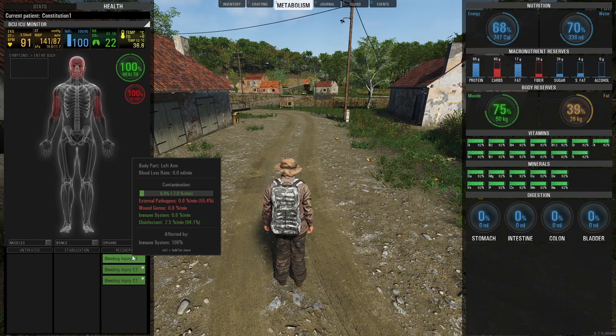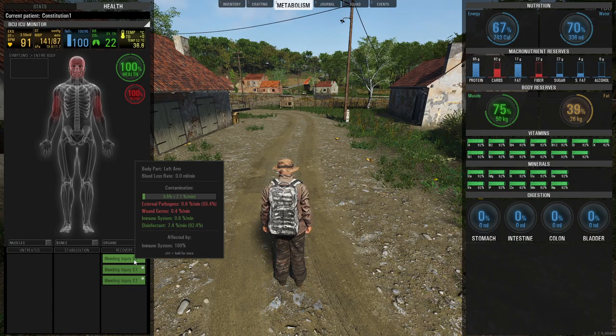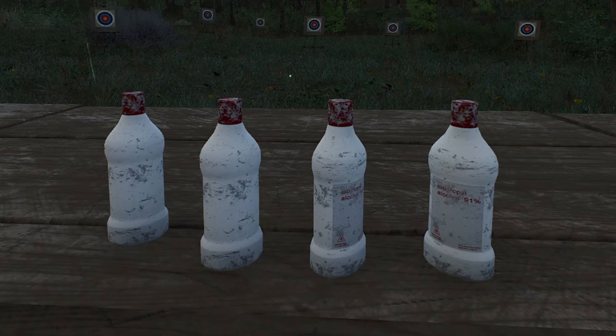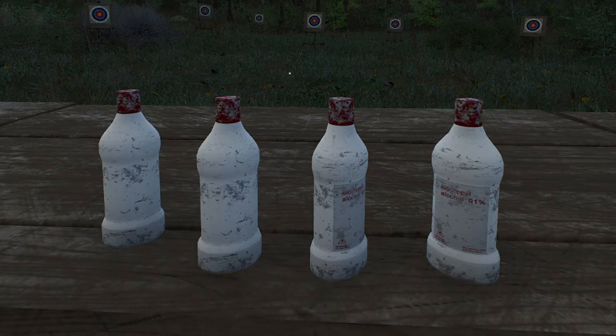This is going very well. One use of isopropyl alcohol is helping out quite a lot. The first wound we poured alcohol on is going down — it's almost clear of contamination at 2%. As soon as it goes down to zero it's going to heal up, exit the recovery state, and restore full health. To get rid of contamination we can use alcohol or abstin to disinfect our wounds.